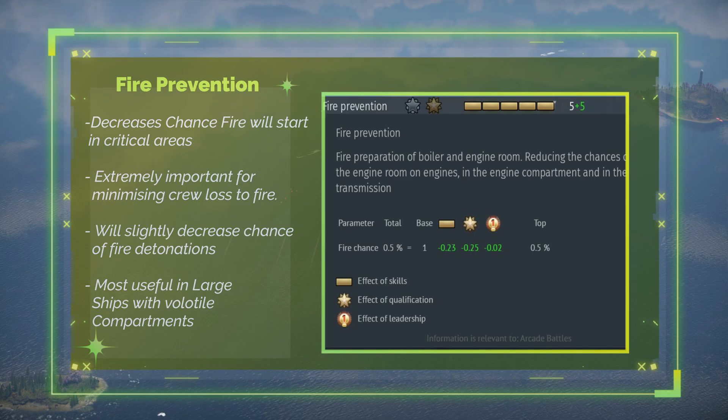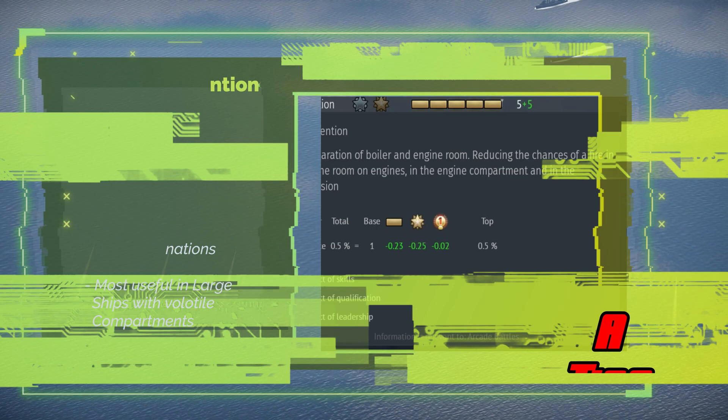Fire Prevention. Reduces the chances of a fire in the engine room, engine compartment, or transmission house. A tier.